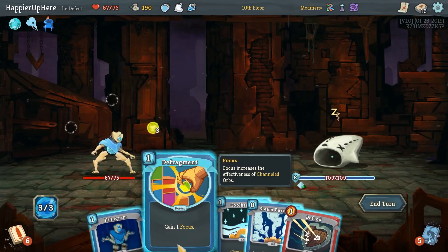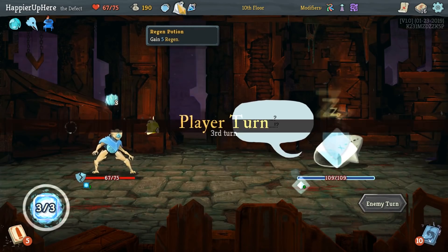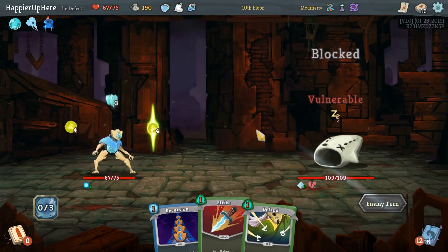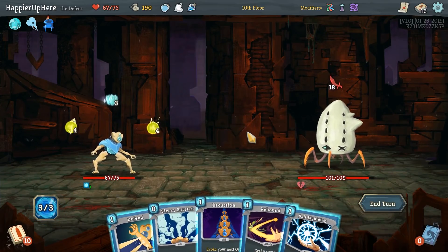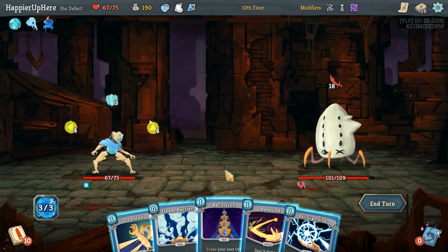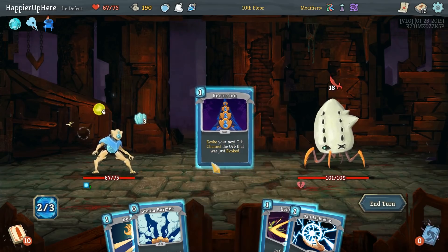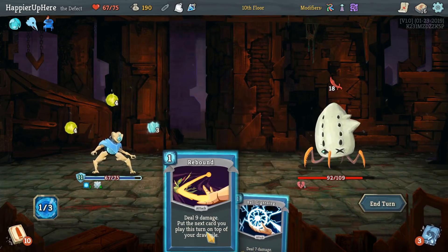A Defragment would also be nice to get out first. Do Defragment, Cool Headed. Next turn we can get the Zap out. Let's do Bash and Zap. 18 incoming — there's no way we can fully defend against that, right? 5... 6... I drink the Essence of Steel — that's 15... 18, that would be enough. I'll do Recursion, then Essence of Steel, Defend, Steam Barrier, and Rebound.